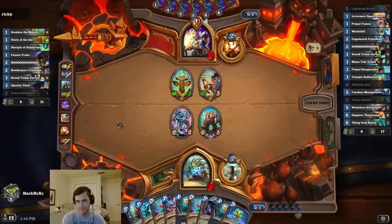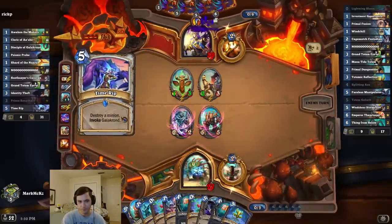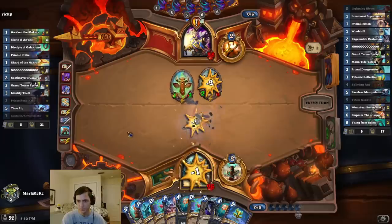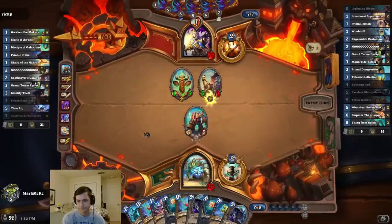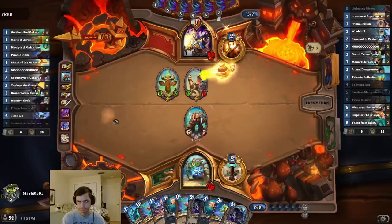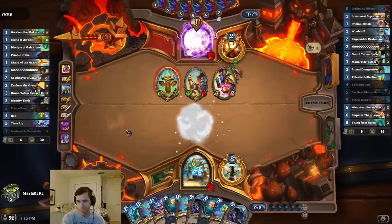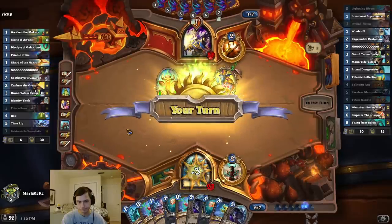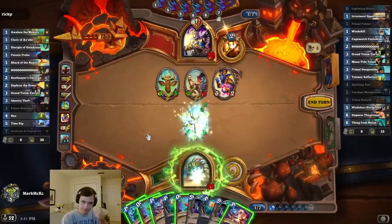There are a few that are annoying here — like Totemic Reflections is kind of annoying, the rest are pretty bad. How does he have two? One more totem. I can waste that whenever. I don't think it gives him a silence.